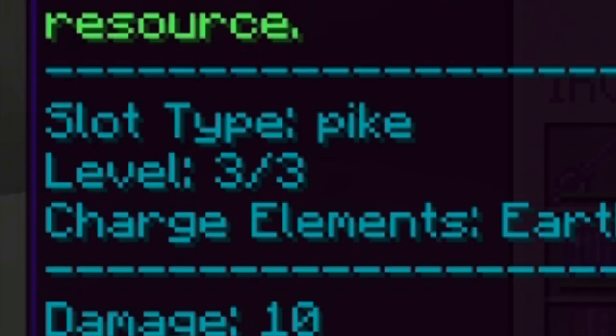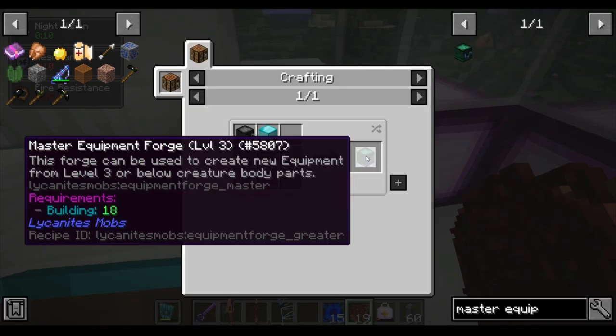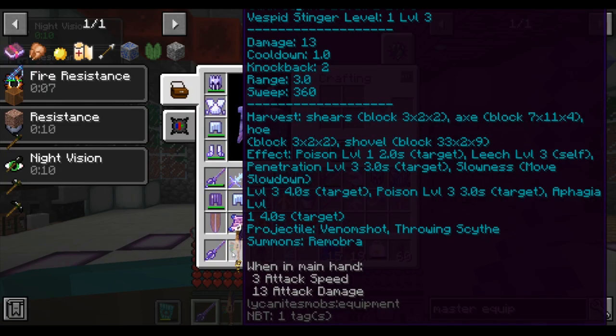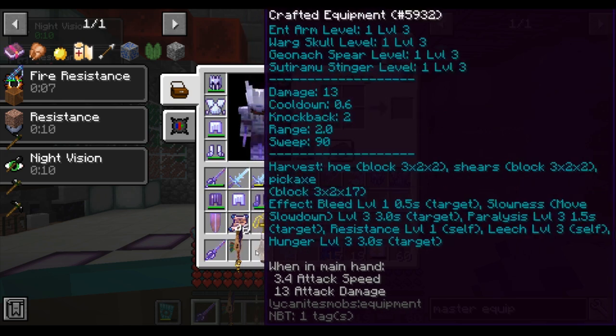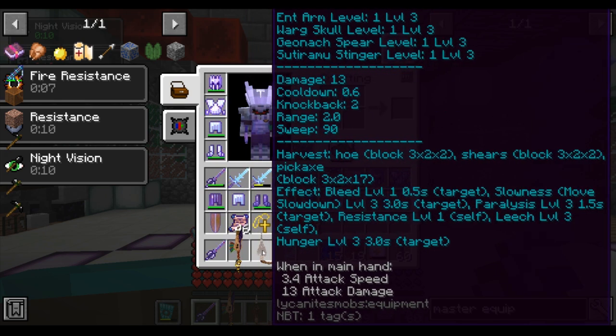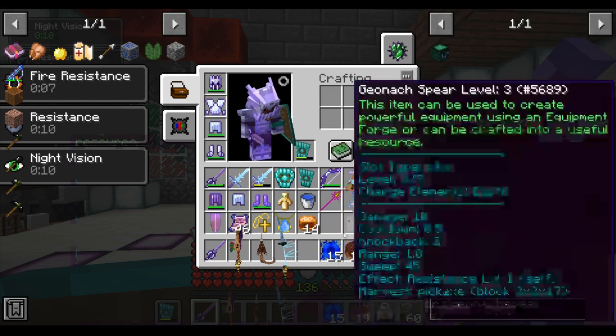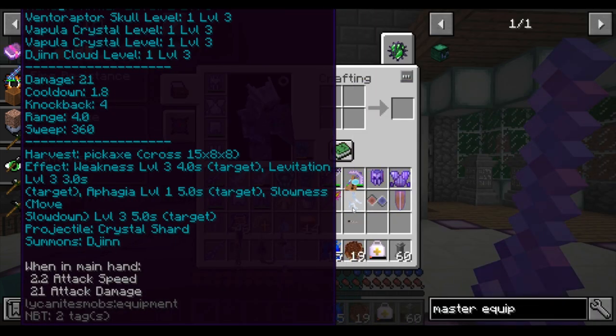If you are using a level 3 part, you will need the master equipment forge, which requires 18 in your building stat. Now I am going to transition to telling you about the strongest equipment forge tools in the game that you can make, and where to find the enemies you will need to defeat in order to get the parts and charges you need to make these max tools.